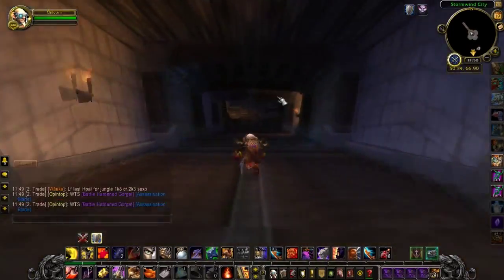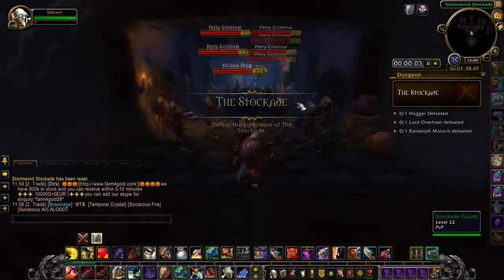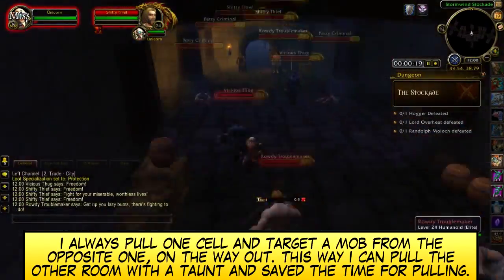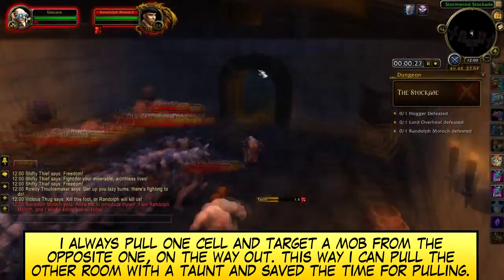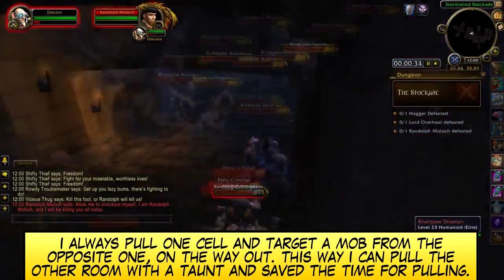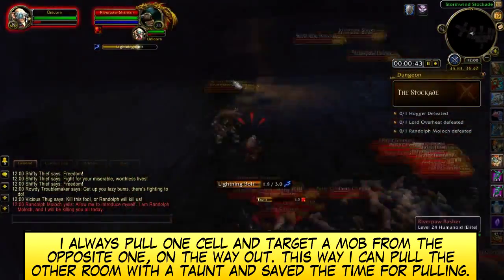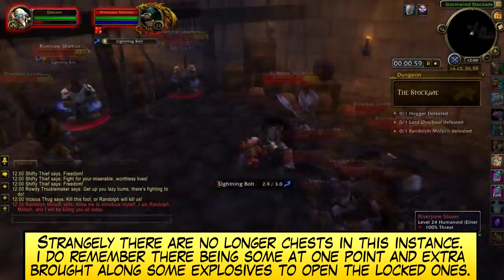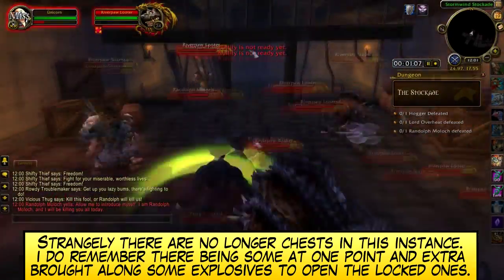Once inside we pull all the mobs out of their cells. The first two only contain quest NPCs, but everything after that is killable. We run down the left wing, which is filled with Gnolls and Hoggar as the boss of it. We won't run the other wing, because the elementals mostly only drop grey items and a few uncommon quality items, which together don't justify the extra time spent.